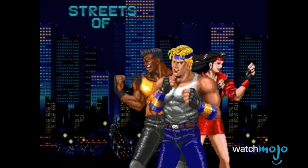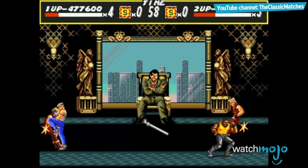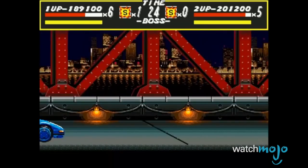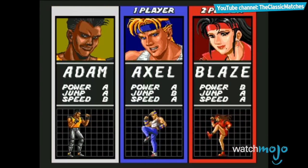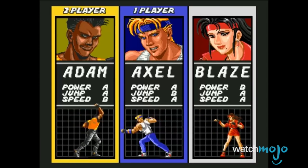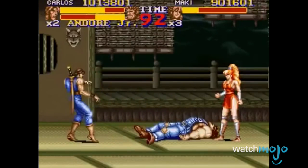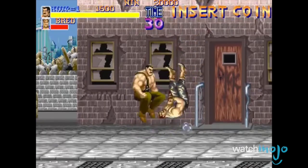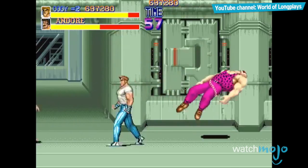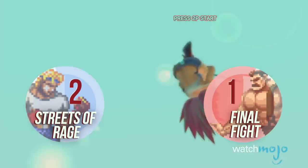Meanwhile, over at the rageful streets, we have three ex-cops who are trying to make the city a safe place to live. Adam, Axel, and Blaze have to face off against the mysterious Mr. X, which is a daunting task, since he's even got the police force on his side. Much like Final Fight, the character roster does change throughout the series, but these three are always involved in the plot somehow. Final Fight wins this round hands down — the characters are just so damn memorable. Mike Hagar alone is enough to win this round, but there's also Cody, Guy, and let's be honest — Poison, Hugo, Rolento, and Sodom, because even Final Fight's random thugs and bosses stand out. We'll see you all in Street Fighter.